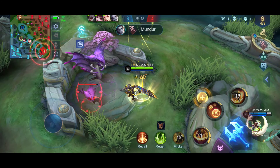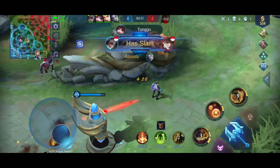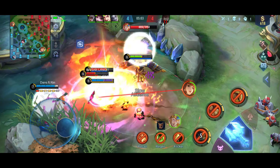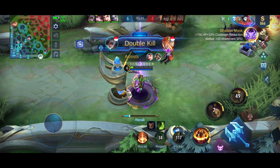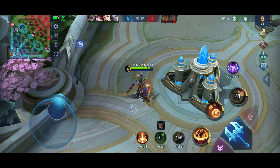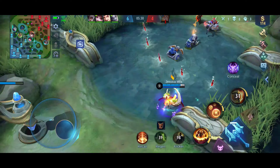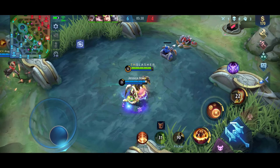Kita udah clear mid, kita langsung ambil. Ambil sendiri aja guys, kita langsung bantuin bawah soalnya bawah lagi repot di push. Oke sabar dulu, santai. Kita ada tarik, mati dia pasti. Telat ya nariknya sumpah. Oke mantap, Granger dapat double kill! Langsung bikin Fleeting Time aja. Shadow Mask udah jadi nih guys ya, ini bisa menghilang trus tarik, keren banget sih.